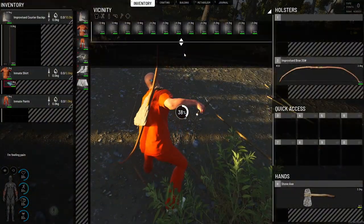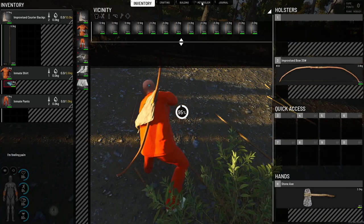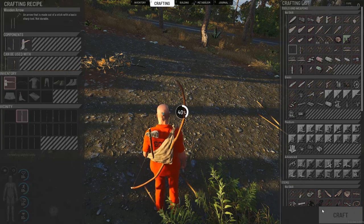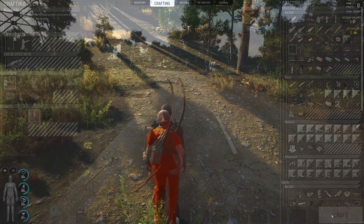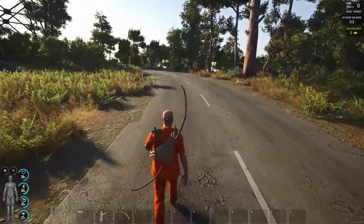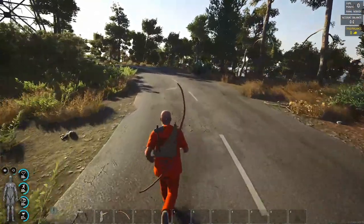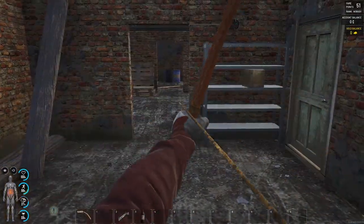That backpack space is for the arrows you're about to craft. You really only need to craft one stack, which is 12 arrows, to get started. Go ahead and do that, pick them up, and put them in your bag. Make sure you've got your axe, your bow, your bag, and the arrows in the bag before you move on.